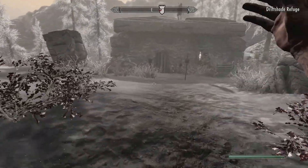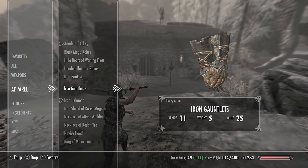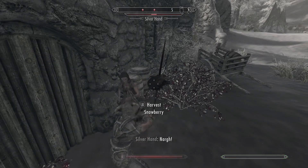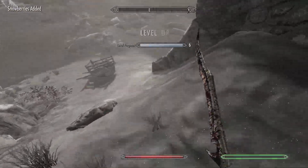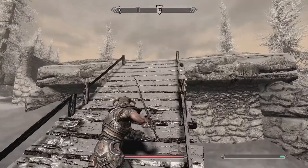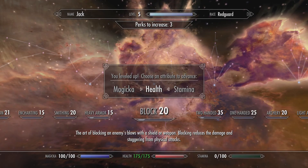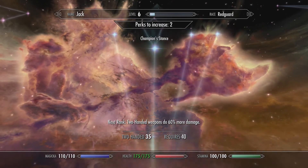Hopefully these guys are still at bandit level - that'd be pretty amazing. Steel armor is so good, it's like separated from anything else. We have the Steed Stone so no problem there. Let's take out the guy above so he doesn't mess up my horse. These potions can be used for resist fire, frost, and shock - snowberries are pretty good ingredients. It looks like they are bandit-level. Let's level up Two-Handed then. Four perk points - Champion's Stance we can hold off.